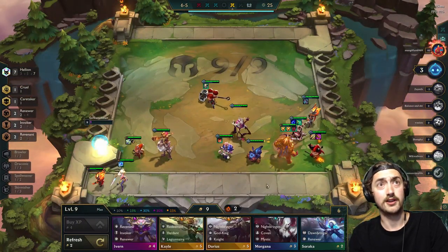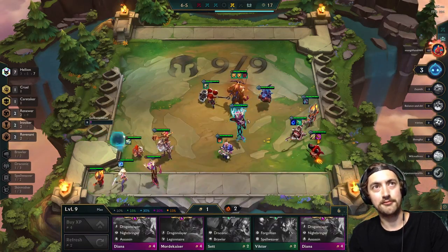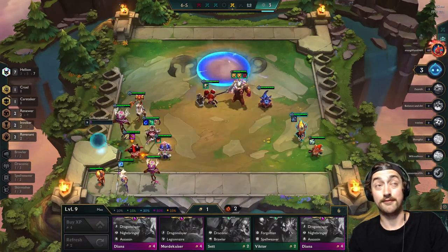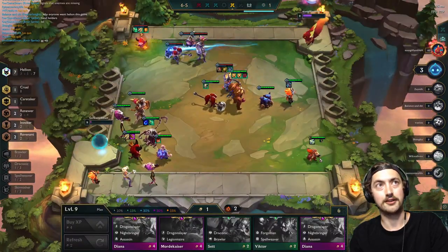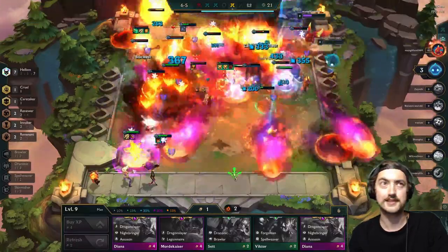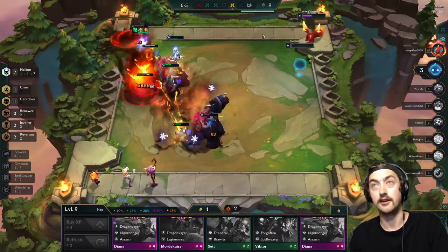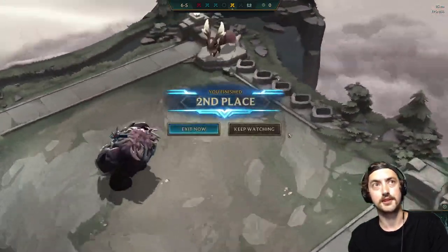We're actually going up against another Hellion board in the final few rounds. I do try to improve my positioning, and I'm able to get a pretty good Zephyr off onto his Teemo. But this really goes to show the importance of being in the right-hand corner — despite getting a good Zephyr off on his Teemo and having a 2-star Teemo myself, he's got slightly better items on his Teemo. His Teemo carries super hard and that's enough to end the game. We were able to secure a second.